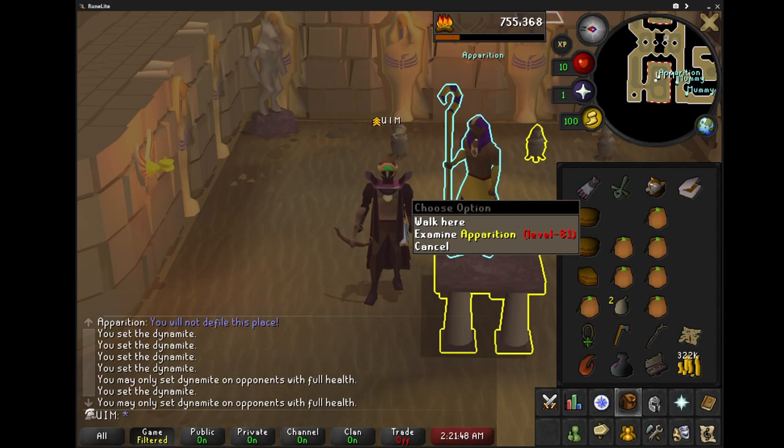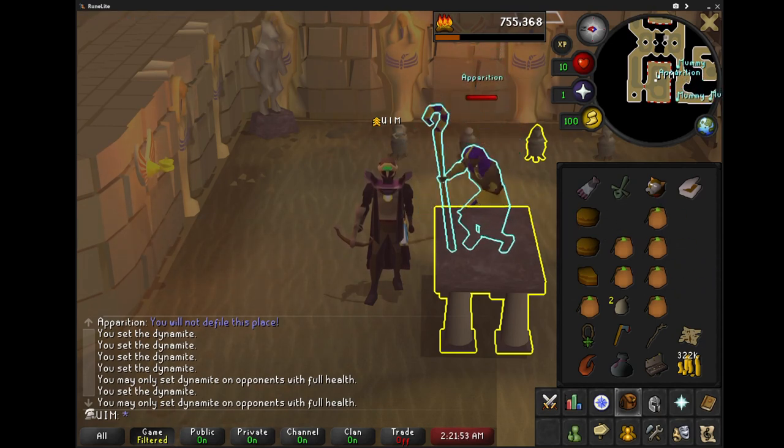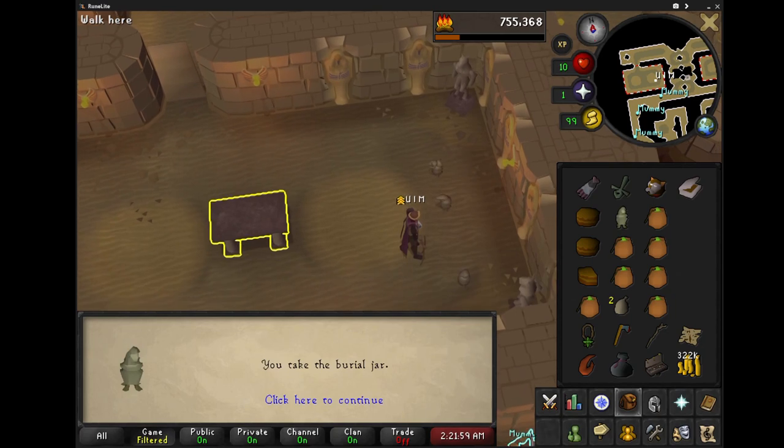Once he dies, you'll basically complete this, and this is the first combat fight for Iclairen's Little Helper. Hopefully this helped and I'll see you in the next one.